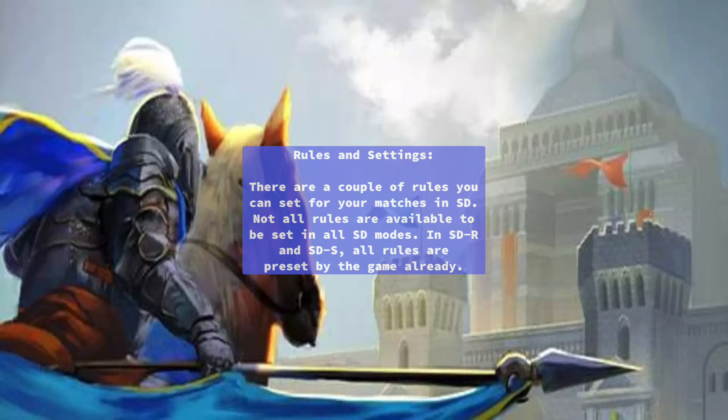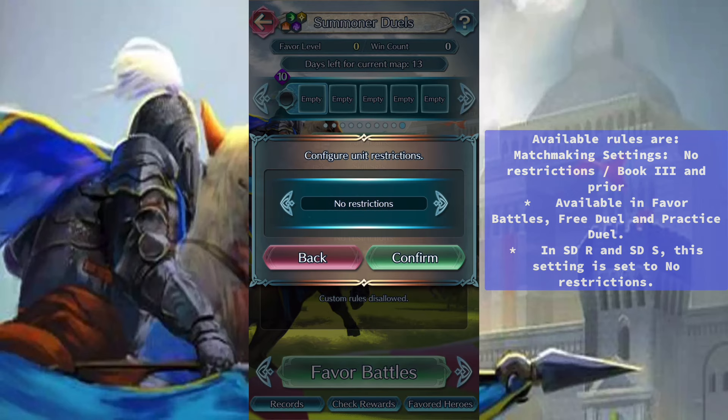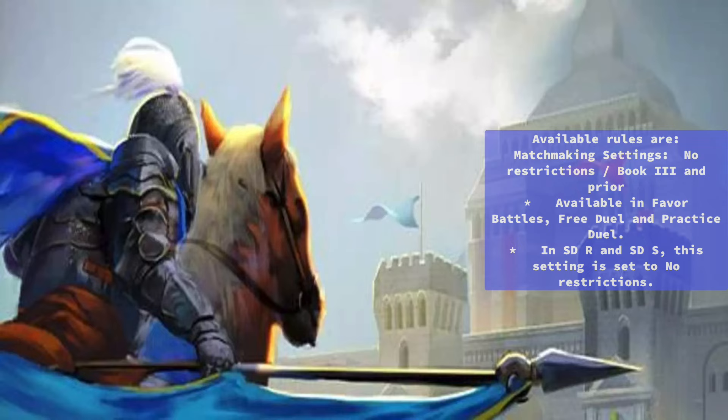Rules and Settings: There are a couple of rules you can set for your matches in SD. Not all rules are available in all SD modes. In SDR and SDS, all rules are preset by the game already. Available rules include matchmaking settings and no restrictions — Book 3 and prior. This is available in favor battles, free duel, and practice duel. In SDR and SDS, this setting is set to no restrictions.